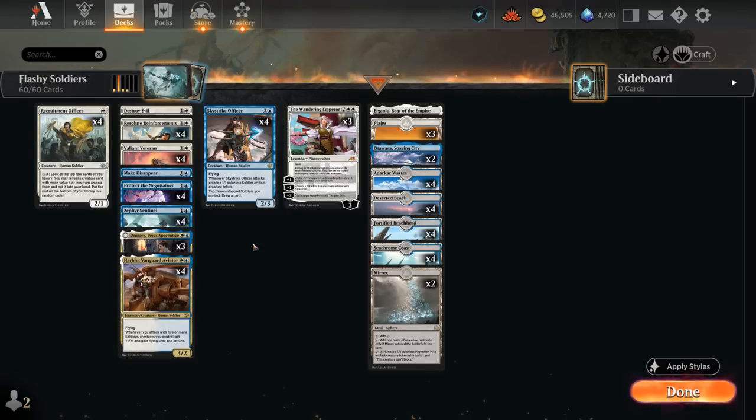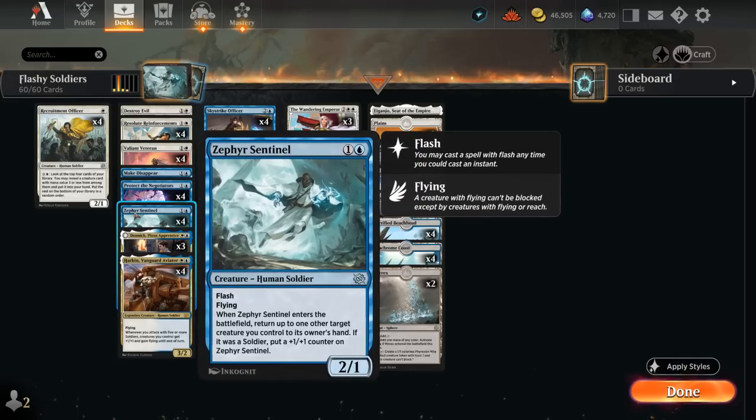This is an idea I alluded to at the end of my original Blue-White Soldiers video. If we make room for some more instant speed creatures like Zephyr Sentinel, it also becomes easier to keep up mana for counterspells such as Protect the Negotiators. Sentinel is a 2-mana 2/1 with Flash and Flying, and when it enters the battlefield we can return up to one other target creature we control to its owner's hand. If it was a Soldier, we can put a +1/+1 counter on the Sentinel, so it can potentially save one of our creatures from spot removal.